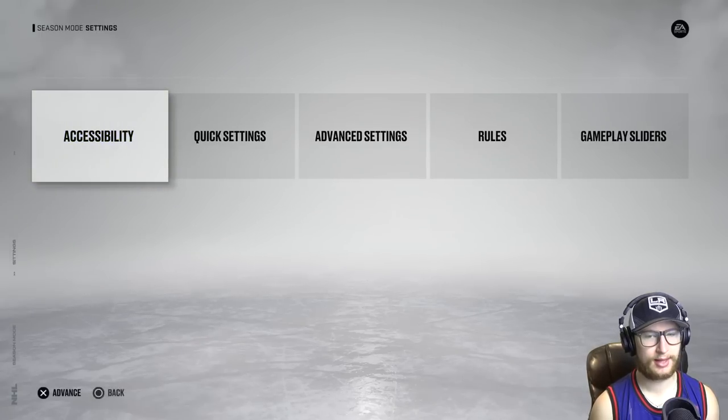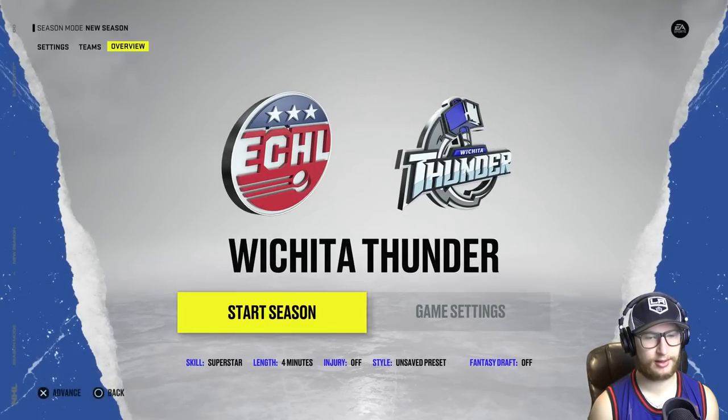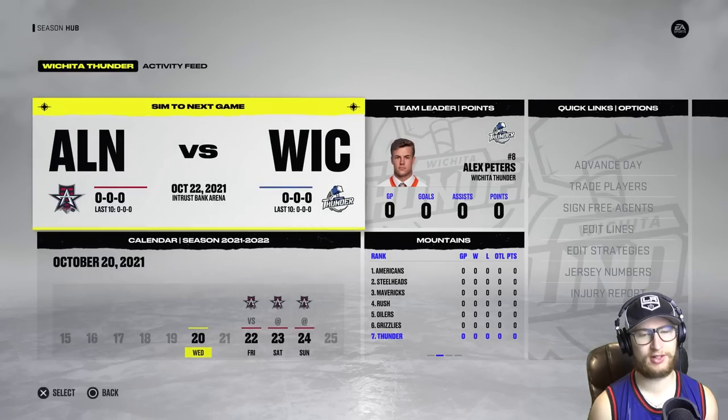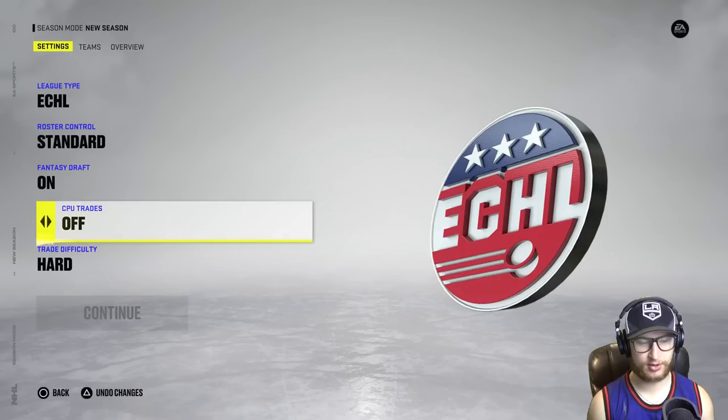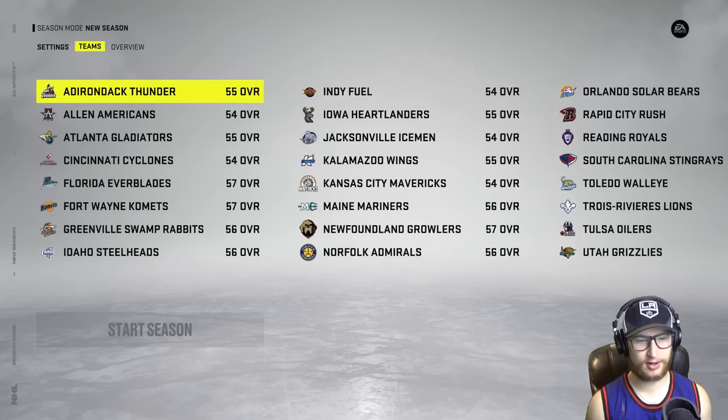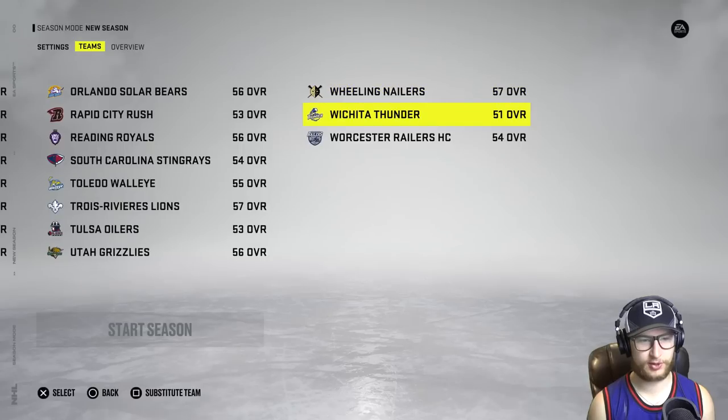We're good to go. Let's draft and start the season. Pick 10. Don't tell me I forgot to turn on fantasy drafts — I did, didn't I? I definitely did. Oh my word — all of that, for what? All right, I think we're good. Fantasy drafts on, CPU trades off. Checking all the boxes so far. Lowest rated team, Wichita Thunder. Continue. Looking good. And then let's go to rules — injuries are off. Advanced settings — off, no thank you. I think we're good this time.